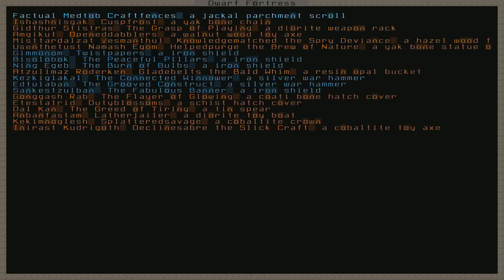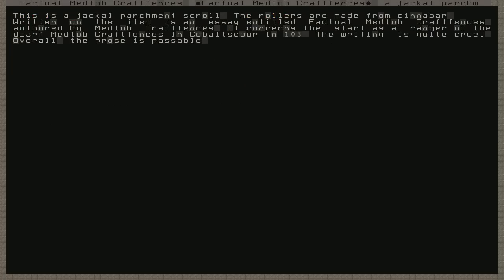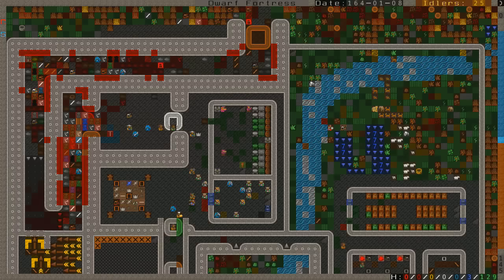What's this? Factual Medtob Craft Fences — a Jackal Parchment Scroll. The rollers are made from cinnabar. Written on the item is an essay entitled 'Factual Medtob Craft Fences,' authored by Medtob Craft Fences. It concerns the start as a ranger of the Dwarf Medtob Craft Fences in Cobalt Scour in 103. The writing is quite cruel. Overall, the prose is passable.